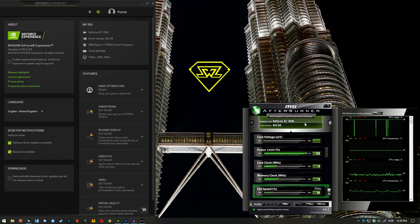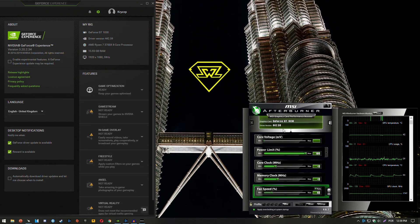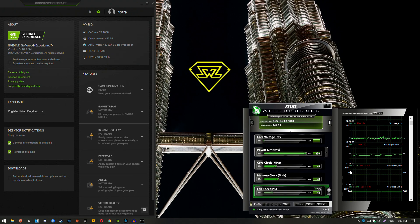I am running the GDDR5 version of the GT 1030. If you guys have the DDR4 version it will be basically half as fast as this one - that version isn't very good guys. So this is the MSI Aero version of the card as well, it comes a little bit overclocked out of the box and it runs pretty cool and quiet.